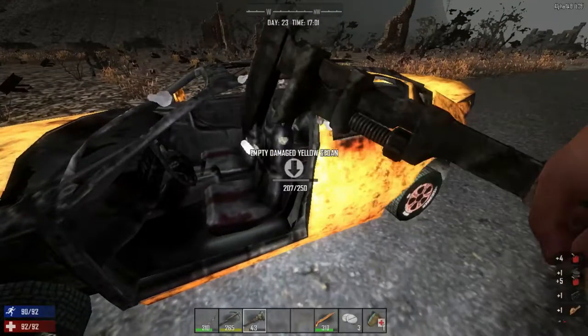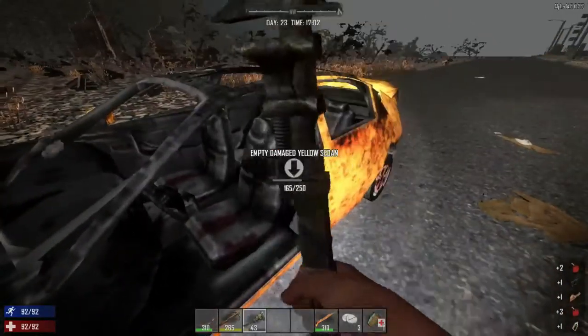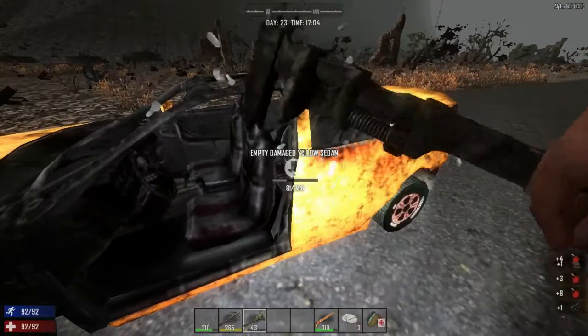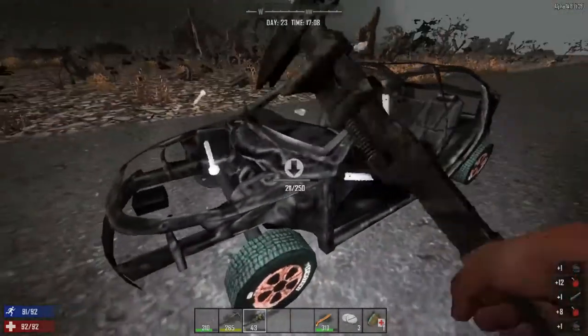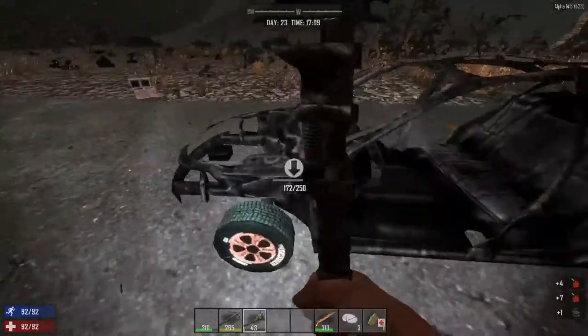I can already make a hunting rifle so you can read it if you choose. I've never really used guns in this game because it takes so long to get everything together — the ammo and making it. None of that's a problem now. We've got enough resources on the server that none of that's an issue anymore, other than finding the gun parts.